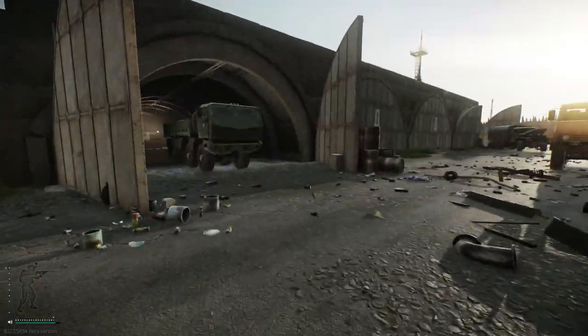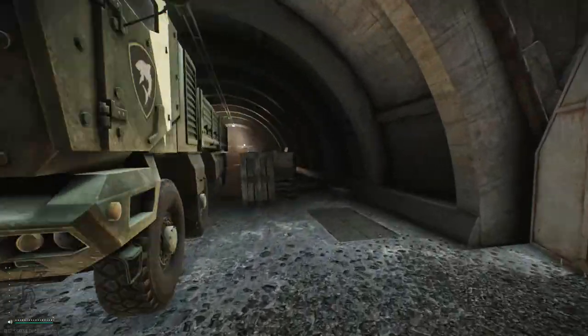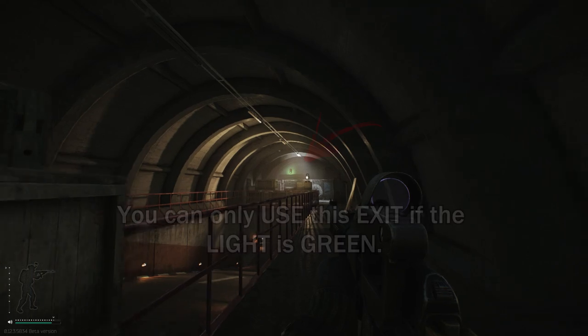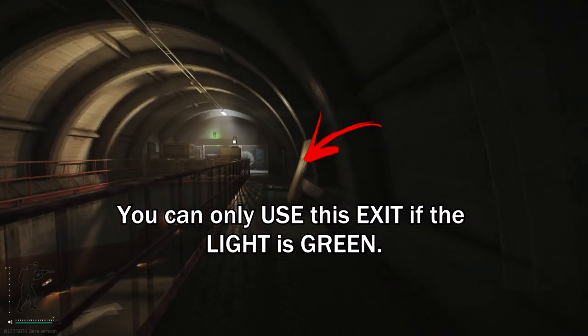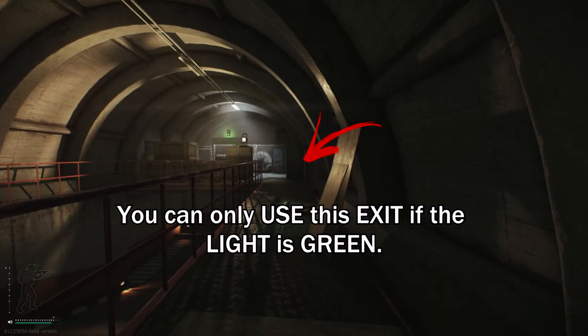As you enter the bunker, you can see it's like a traffic light indicator. If it's red, you can't use this exit. But if it's showing as green, you're good to go to exit. Good luck and see you guys next time.